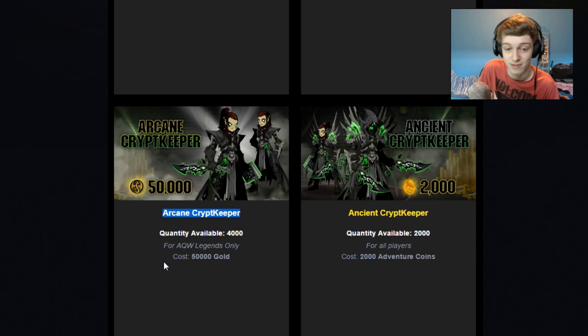When these sets come out, I will be doing reviews on both the member and non-member gold versions. I personally won't be buying any of the AC versions because I think that armor isn't really worth 2,000 ACs. Basically the armor, a dagger version of the sword, a cape, a hood, and a few other things — that's basically all you get for 2,000 adventure coins. I don't really think that's worth it. That's just my personal opinion.